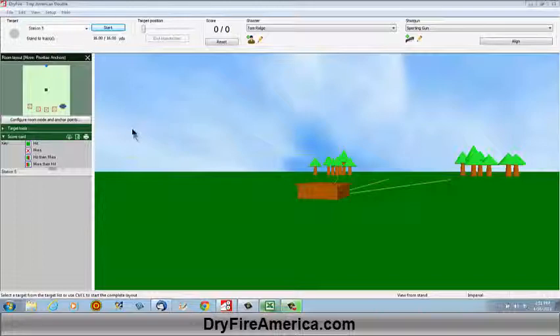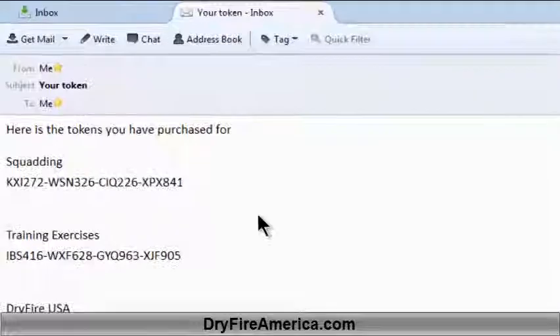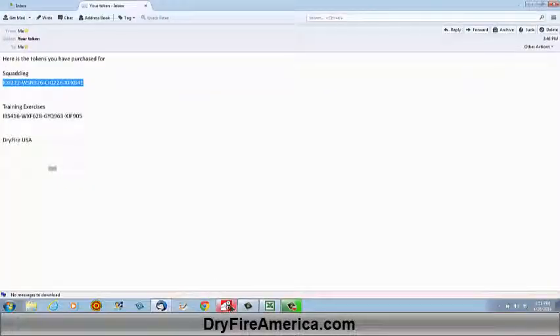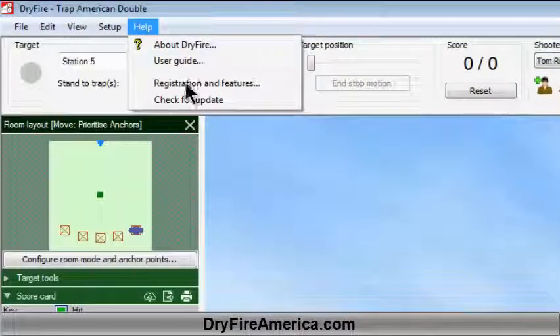I'm going to start by going down and opening up an email. In this email I have sent myself two features — the tokens which will enable those. I want to go to the squadding feature and copy that token. Then I want to go back to the DryFire software and come up here and click on Help, then come down and click on Registration and Features.